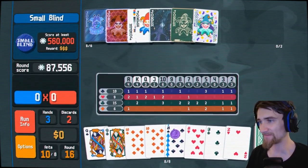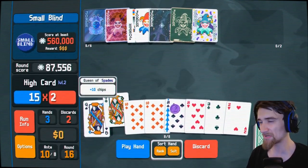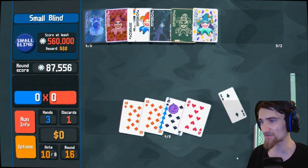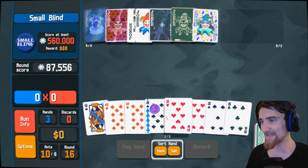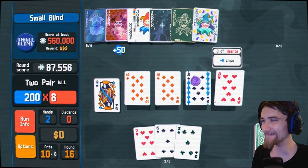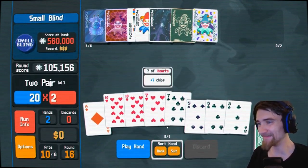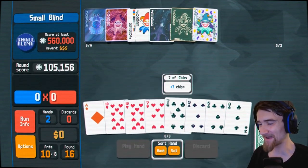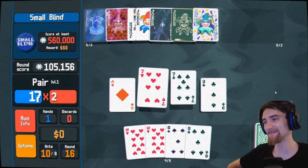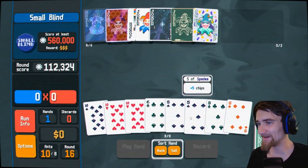How many queens and eights do I got? Eights I got three, queens I got three. 30 extra chips — yeah, I'll stick with it. I shouldn't have — I could have got it; good thing I got that extra discard. Well that right there my friends is the end of the run — there's no way I pull this off. That is by far the end of the run.